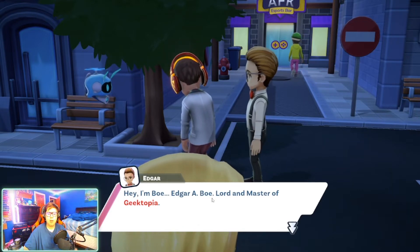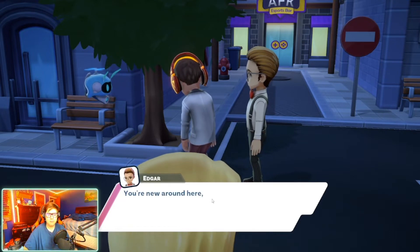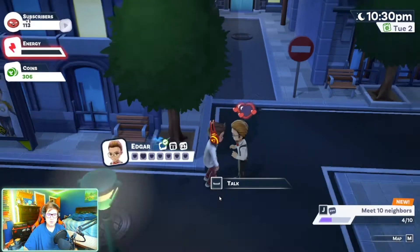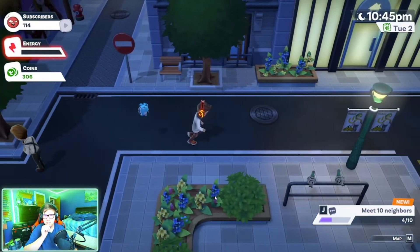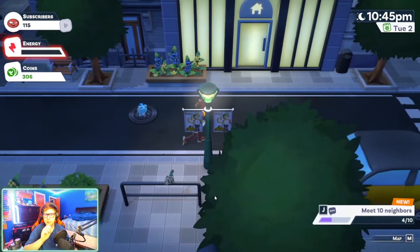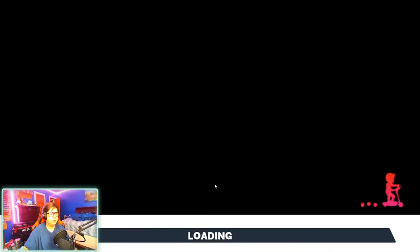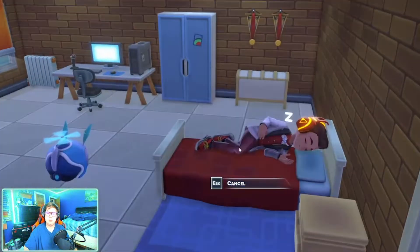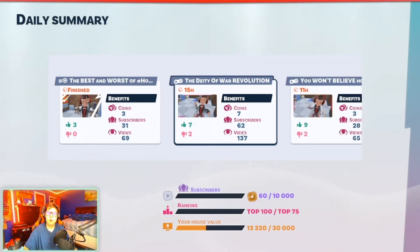I find Bo Edgar — 'Lord and Master of Geektopia.' He says: 'You're new around here, aren't you?' I introduce myself as Pixel. That's four neighbors met. I need to go sleep since it's 11 PM and my character is very slow.